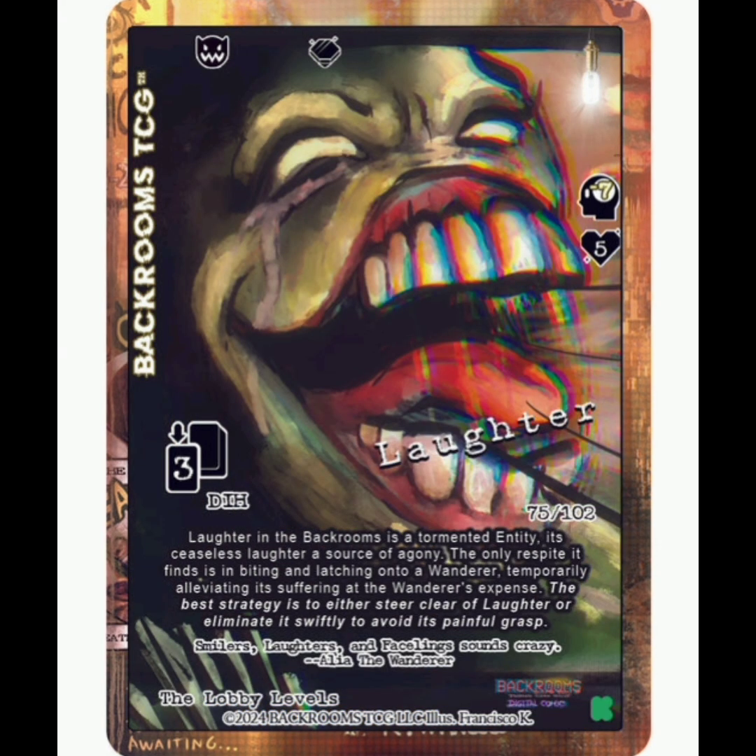Next up is going to be Laughter. It's an unfriendly entity. You get a chance to flip for a Painite gem if you beat it. This version is a legendary rarity, and it's definitely more powerful than the basic Laughter. It's going to be 3 deck in hand damage every round, minus 7 sanity with 5 health. That is pretty brutal. But this art is spectacular — it's so cool. It's the digital comic art. Very nice.